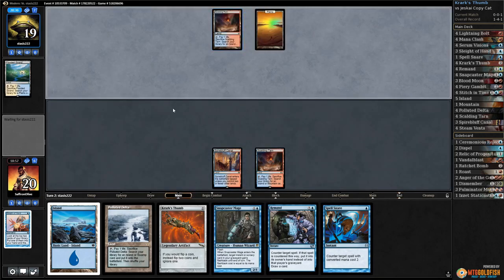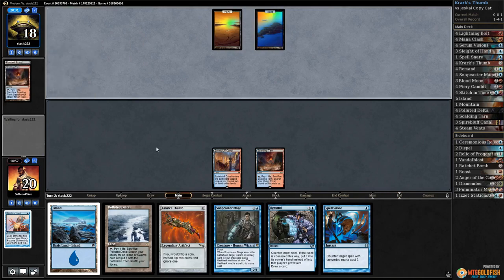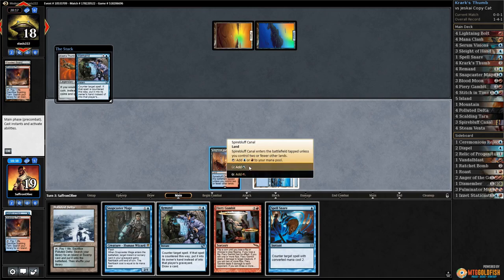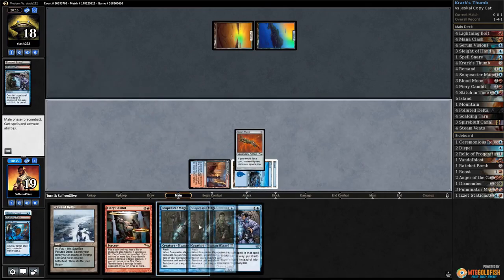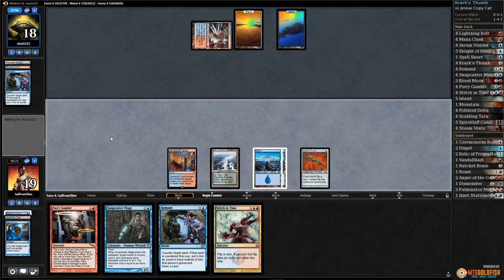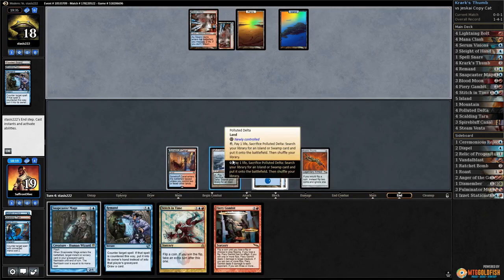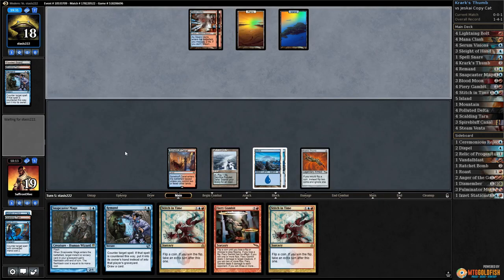Opponent only gets Planes — we took out Blood Moons since I figured our opponent would play around them. Crack Scalding Tarn, get an island. Play Krark's Thumb — opponent goes to Remand. Let's Spell Snare, get down the Thumb and pass. Steam Vents for our opponent, tapped. Let's just pass for now. Opponent passes. Another Stitch in Time — pass the turn.